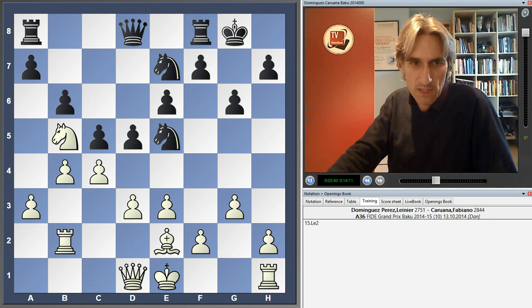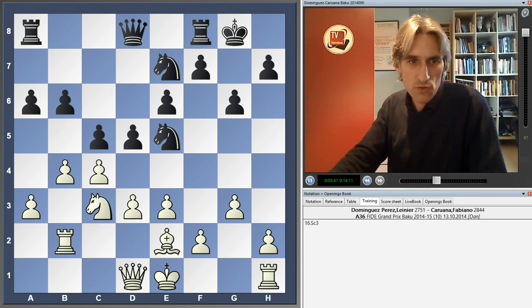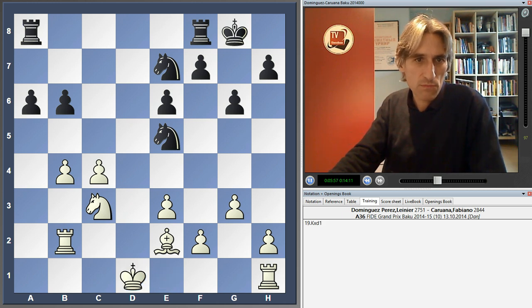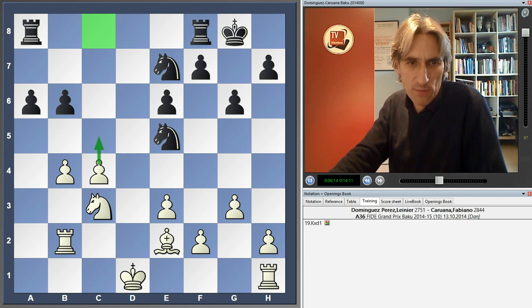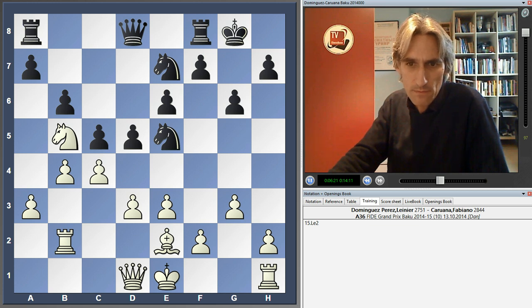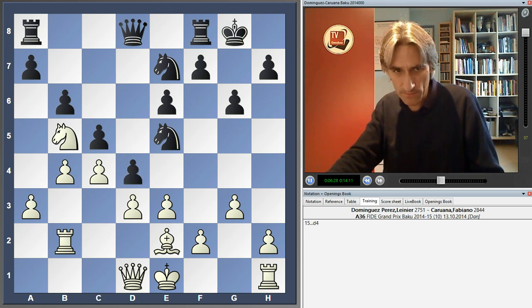Caruana has a couple of options. It must have been very tempting to play A6, drive the Knight back, and exchange off into an endgame, then play one of the rooks to C8. But he probably felt there were too many exchanges — even if he wins a pawn, maybe White can put his King on C2 and draw. Instead, Caruana showed his ambition by playing D4 — a very interesting move, keeping the tension.